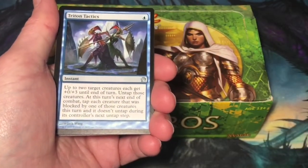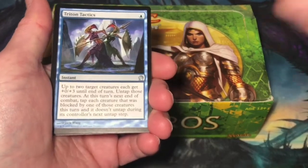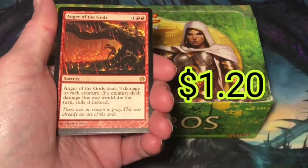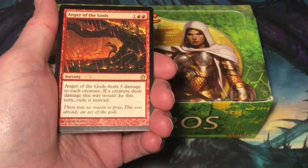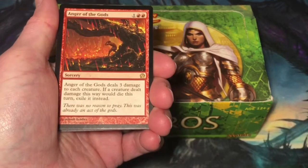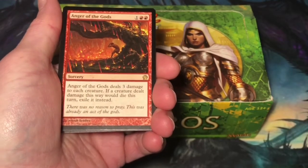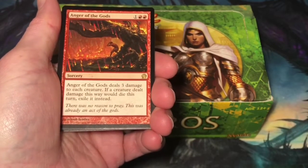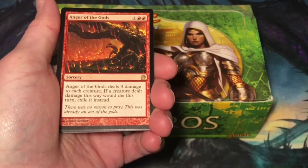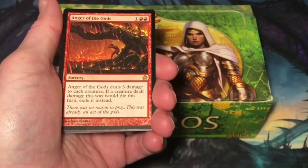Let's get a great rare and mythic rare to increase our average pack value. Anger of the Gods — 3 mana, 1 and 2 red, Sorcery. Anger of the Gods deals 3 damage to each creature. If a creature dealt damage this way would die this turn, exile it instead. Great board wipe. Saw a lot of play in the standard environment. Really fun in limited — allows your opponent to set up their board early, then wipe it.